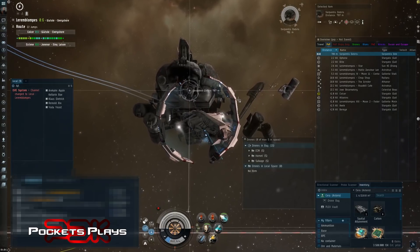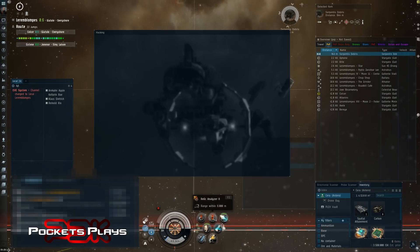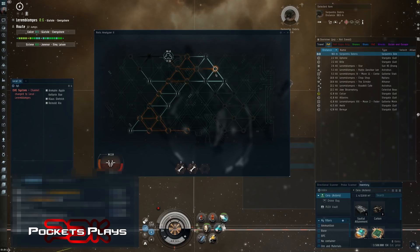I'm actually going to start getting back into this. I want to practice a bunch and then might disappear back into null or wormholes. When I used to do that I'd live out of my Astero for a week or two without coming home — pretty cool, very nomadic. Just try not to die while exploring. If I do that again I'll definitely bring you guys along for the ride.